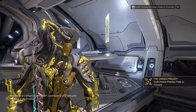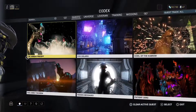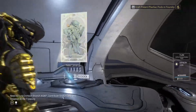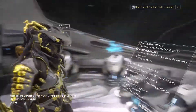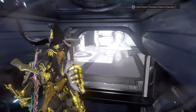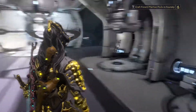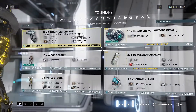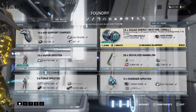Alright, so I'm doing the Jordus precept quest, and I got done with the mission. It told me to eliminate some enemies, use the Fairlick pods, and now it's telling me to craft the potent Fairlick pods. I searched it and nothing showed up.